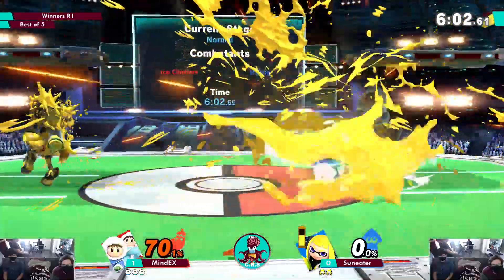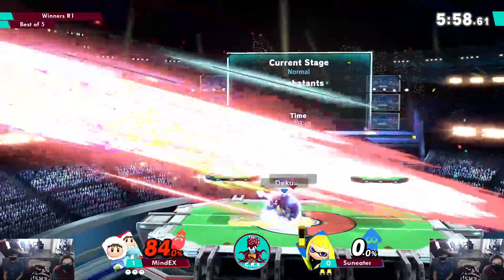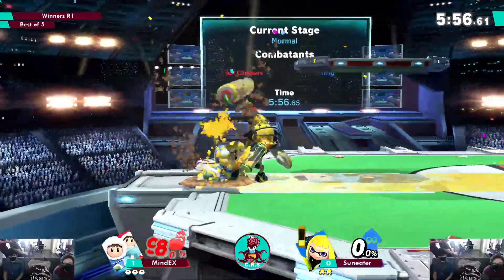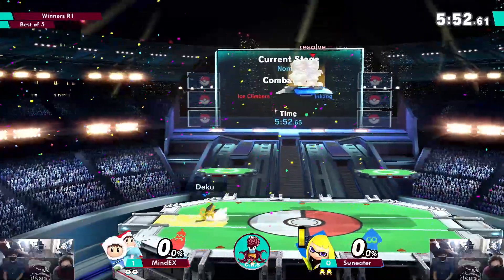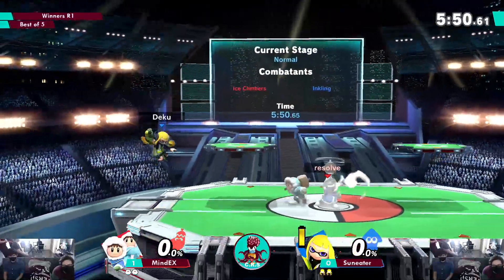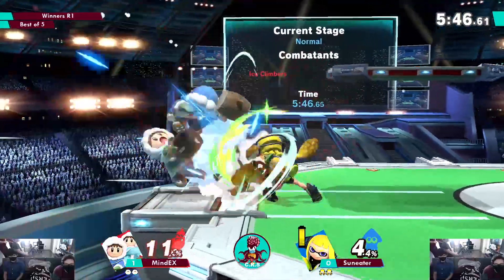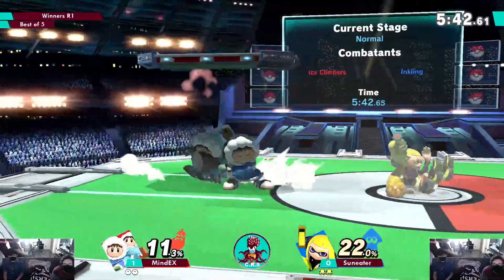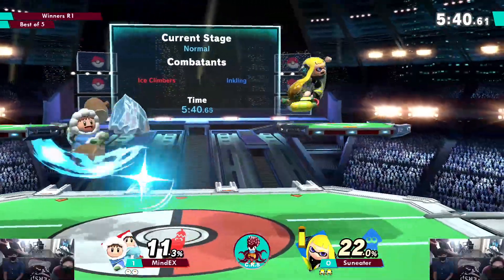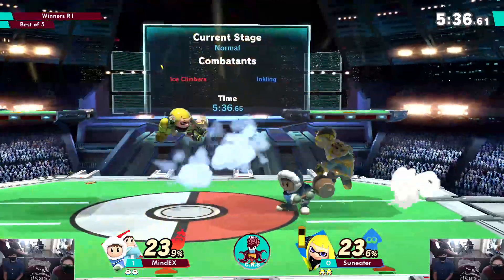He's playing a lot more in the air than I thought he would. He got Nana but not Popo. Try to spot dodge — you fool! You always just jump against it or shield. I am scared because it has more than one hit. Get up attack — pretty even game currently.